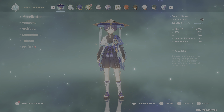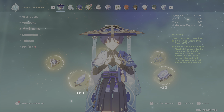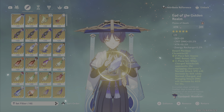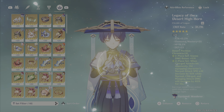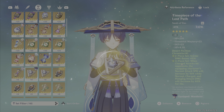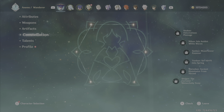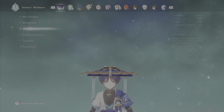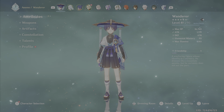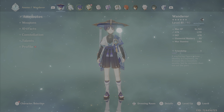Let's have a look at his build. Mine's only level 81 at the moment with the Wind Sith maxed at R5. I've got the Desert Pavilion artifact set, which is best-in-slot for him — HP, Attack, Attack, Anemo Bonus, Crit Rate — all at level 20 except the Sands. It's C0 with talents at 8/6/6, stats at 1719 Attack, 55% Crit Rate, and 151% Crit Damage.